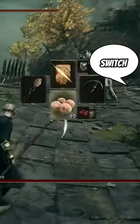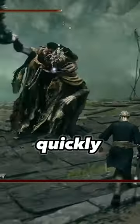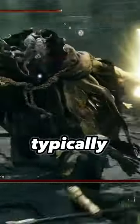Holding down on your d-pad will switch back to the first item of your equipment slot. So if you have a bunch of items ready to use, holding down will quickly go to your first item, and typically that should be your flask.